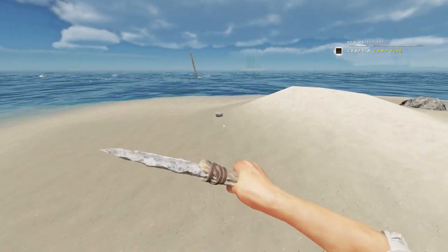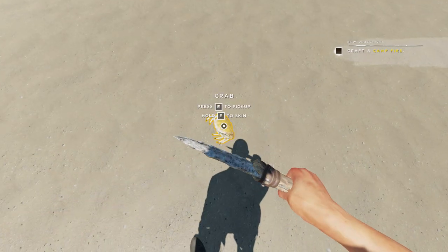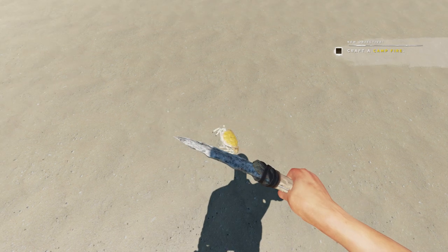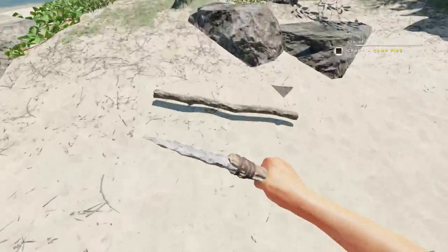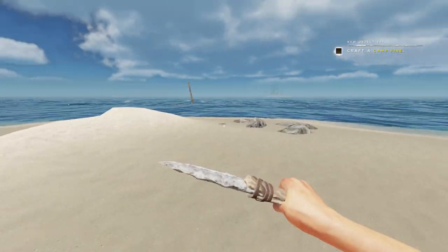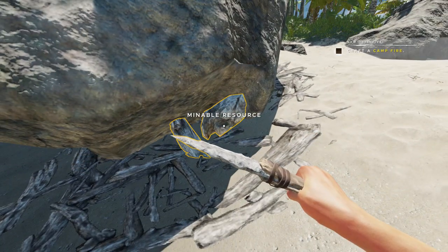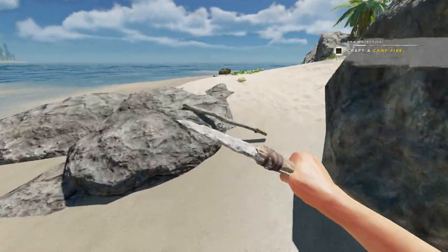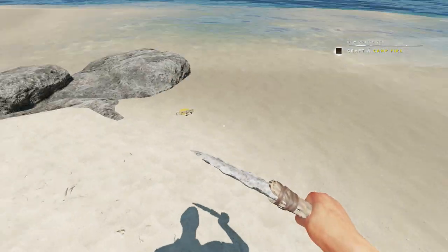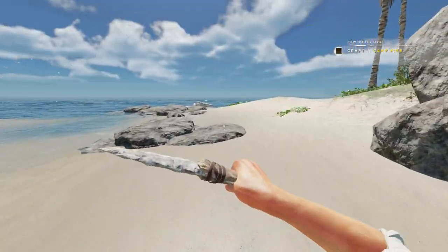Oh hi crabby patty! Get wrecked! We shouldn't skin him first - because the meat spoils. It's a crabby patty, it's delicious once we cook it up. You're better off keeping them dead in their shell because they're preserved longer that way. Oh look - a mineable resource under the rock, looks like driftwood. Hey buddy, I'll come back for you later - stay fresh!